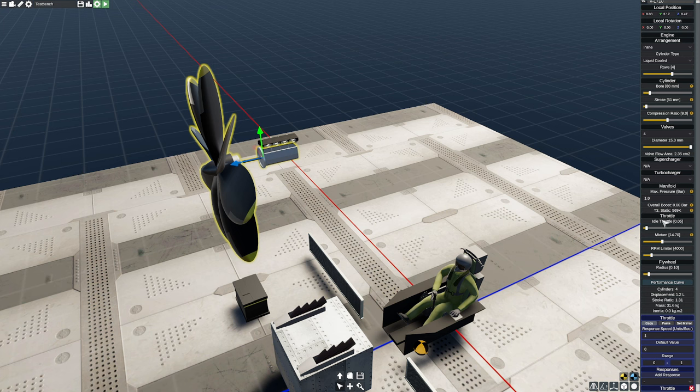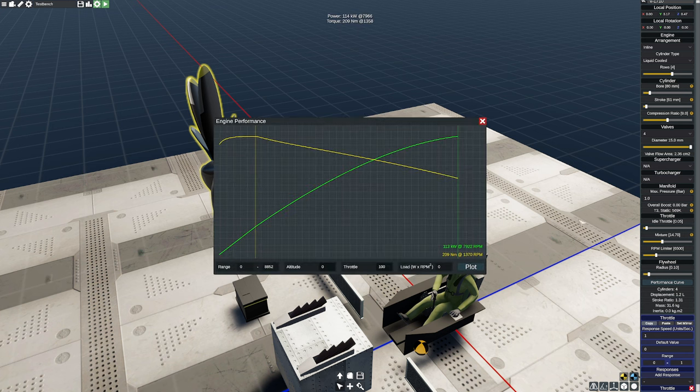Max pressure is going to be 1.0. Idle and everything looks good. The problem is our RPM limiter isn't set correctly — remember, it's 5,800 RPM. More realistically, we're going to set a pretty high red line of about 6,500 RPM, which is going to be pretty substantial. That's going to give us some issues with this propeller because now the propeller is going to be oversized. Looking at the performance curve at low altitude, we're producing 113 kilowatts at 7,922 RPM — which is too high.